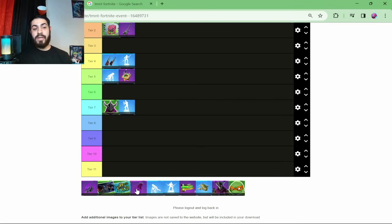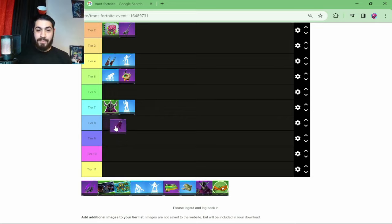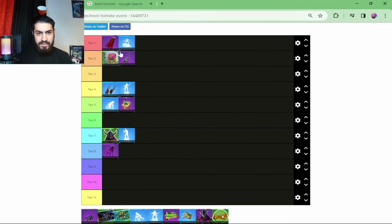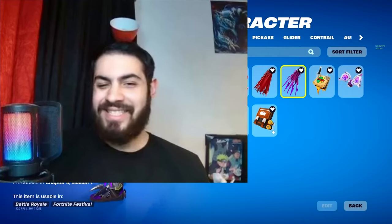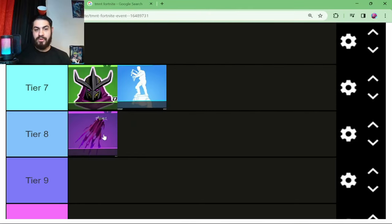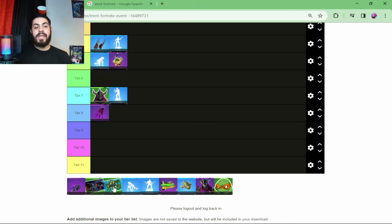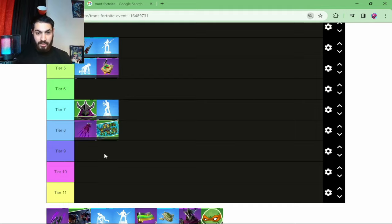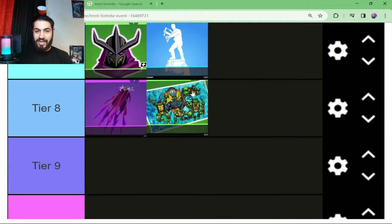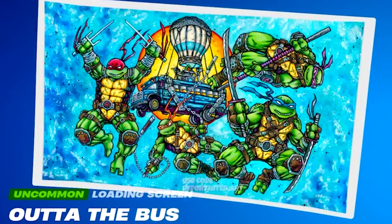For tier 8, the paid one is going to be the Super Shredder's Cape Back Bling. This looks exactly like the tier 1 except it's all ripped up and shredded - see what I did there? For the Shredder skin. Oh my god, that looks way cooler than tier 1 to be fair. And for free, we're going to be able to get the Out of the Bus loading screen. Here it is - we've got all the Ninja Turtles jumping out of the Battle Bus.